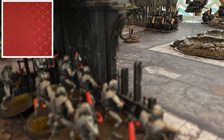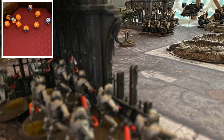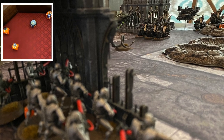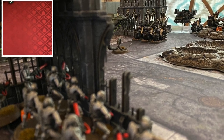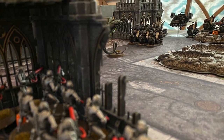Next up, the other Warrior unit is going to do the same thing. All 10 of them are going to get to fire — needing threes, unfortunately they only get four hits as well. Two wounds are going to result from that, and then two more three-up armor saves are made by the Black Knights. So they are looking to be in good shape.